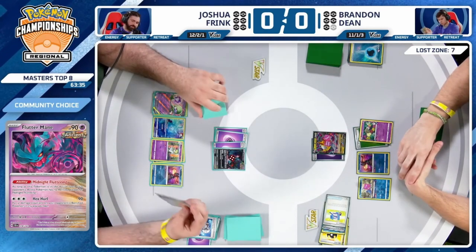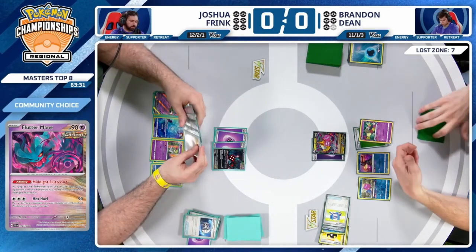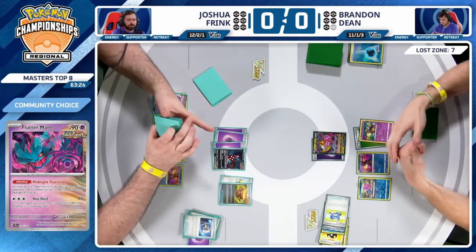Double Poke Gear, Boss's Orders, and Counter Catcher — you know you're going to be losing in spots like this, so make use of Counter Catcher at some point. This just feels like a really difficult spot to come back from. Tons of damage is going to be placed — Joshua doesn't have to take prize cards just yet either.